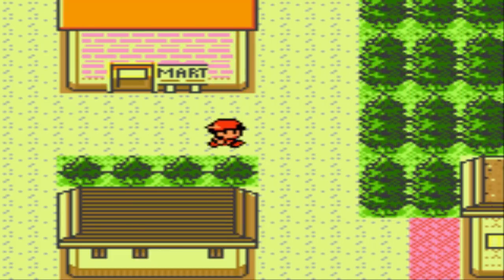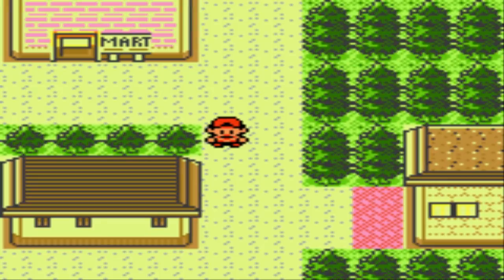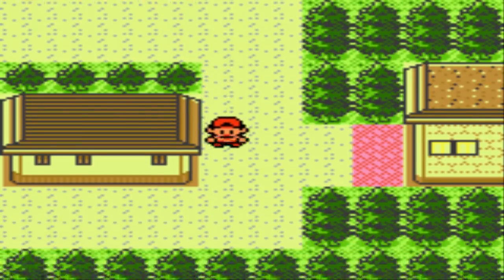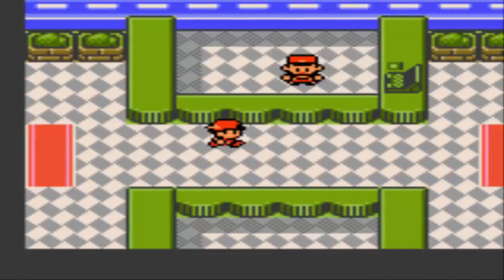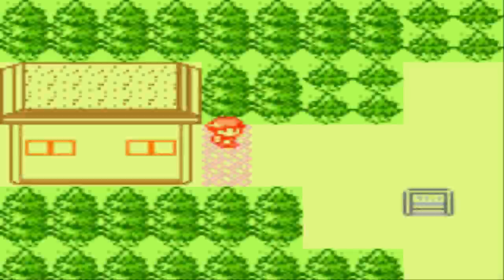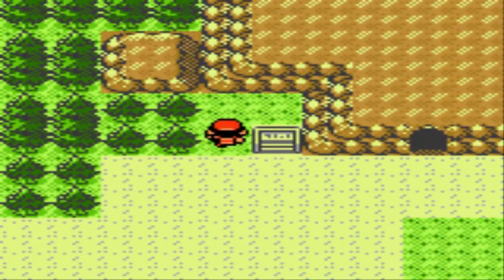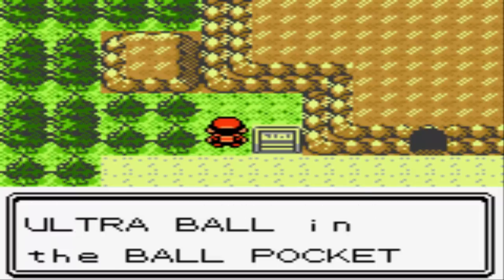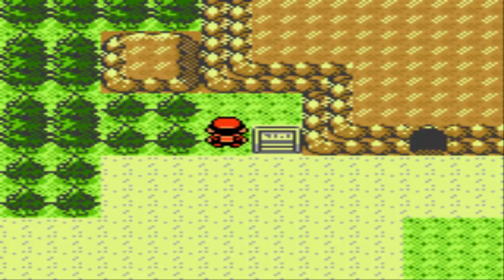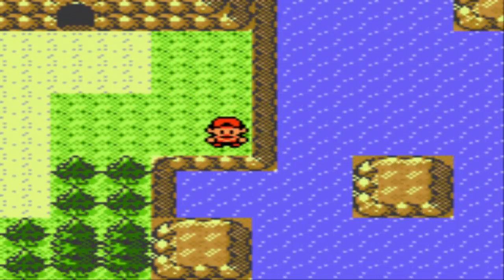Going east towards Mahogany Town is where you'll fight the gym leader Pryce. I'm actually going to opt to go towards Mahogany Town. This is not the traditional route that most people take, but since I have this level 5 Elekid on my team, I want to make sure I can grab the Exp. Share to help him get caught up in levels. Let me grab this Ultra Ball up here really quick. You can get the experience share by going to the Mahogany Town end, so that's what I'm going to do.